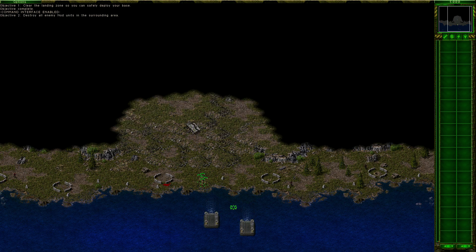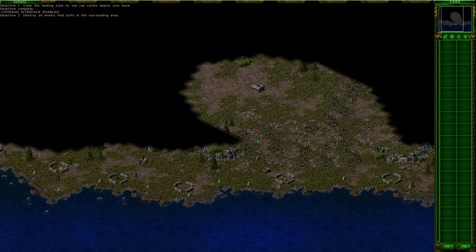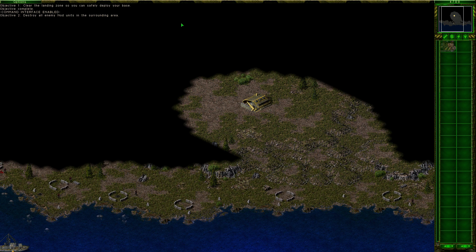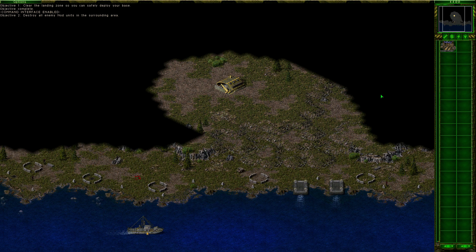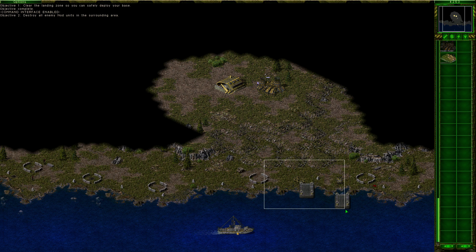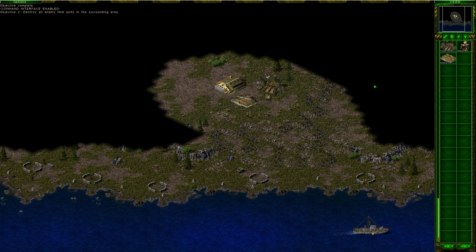So while we are establishing our base here, let's clear out these guys. Even though Carter will do that sooner or later — actually, let's have him clear out this infantry here. We can just build our base. Got a Humvee, that's going to come in handy.